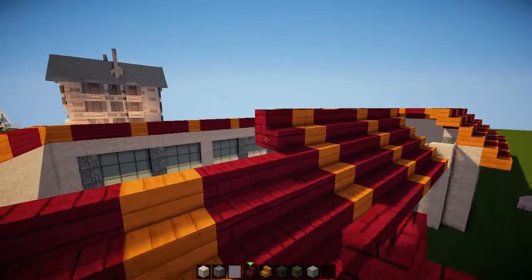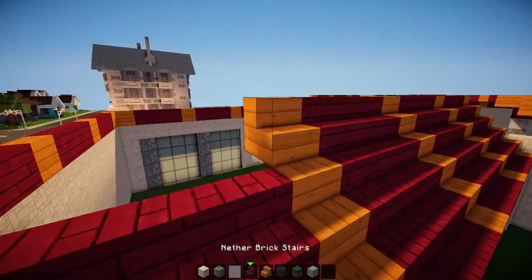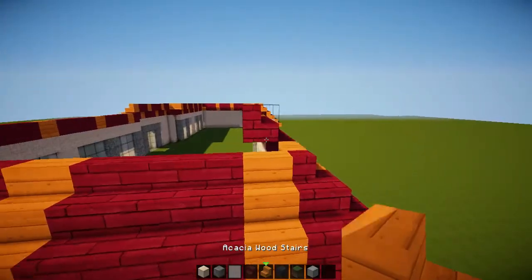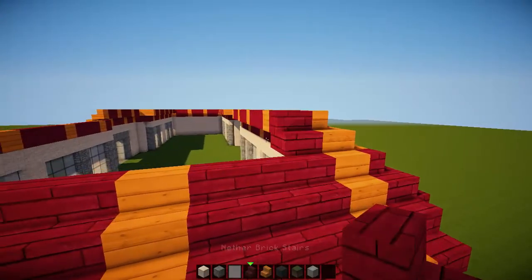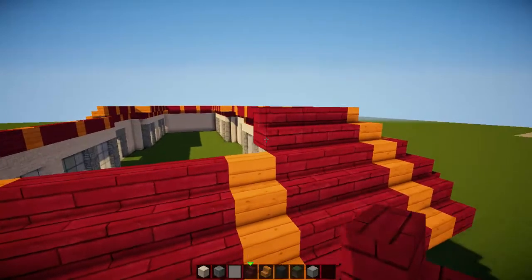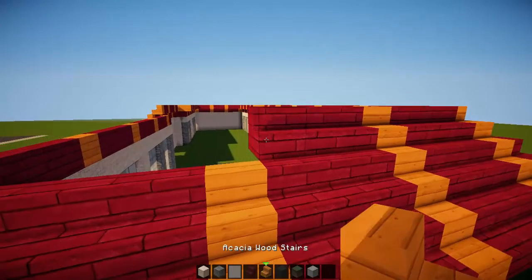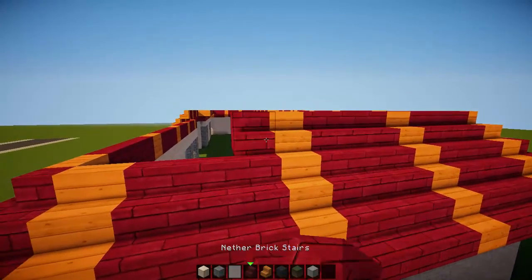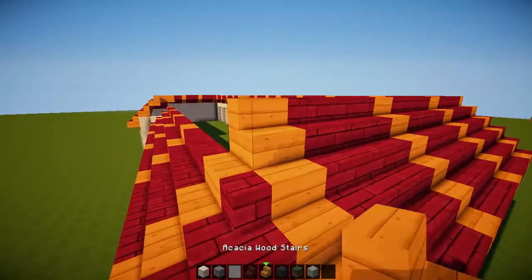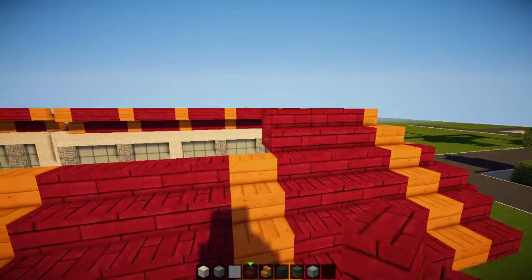I'm planning on keeping this episode pretty short, just to finish the roof and start laying the groundwork for the rest of the McDonald's. For the next episode we're going to be doing the interior for once — I haven't really planned it out at all, we'll be doing it off the bat. We'll also fill the parking lot, the car park, and hopefully a drive-through.